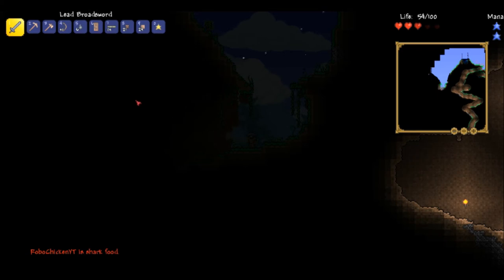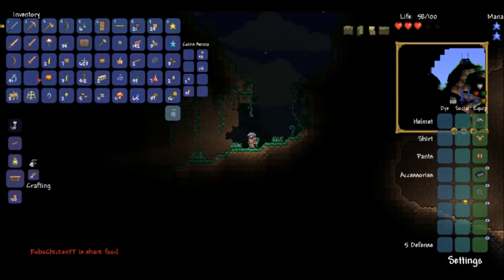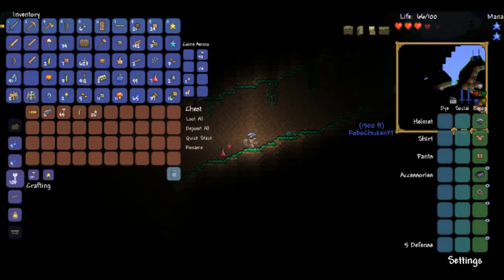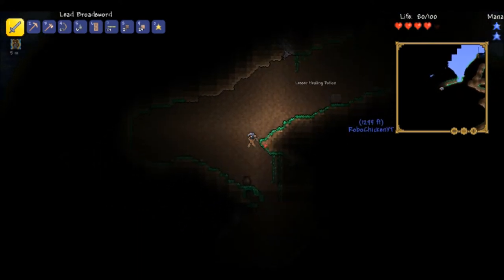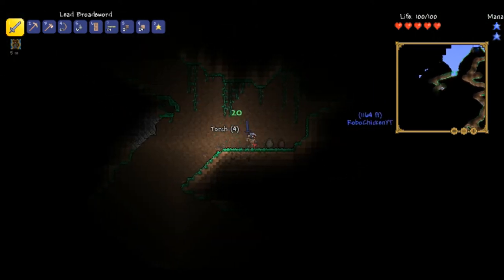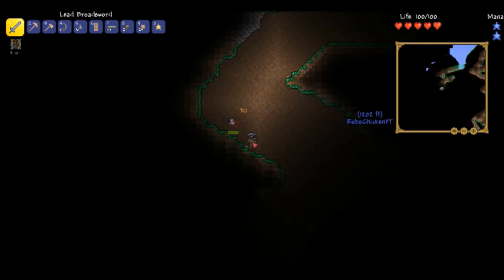Demolished by the - oh, I died again. Shark food. I am shark food. I really don't have the resources to even enter the corruption, let alone take on the Eye of Cthulhu. Oh god, I found another chest. I got myself a hardened anklet that's got movement and defence. I got some lesser healing potions. Could I swap my anklet?